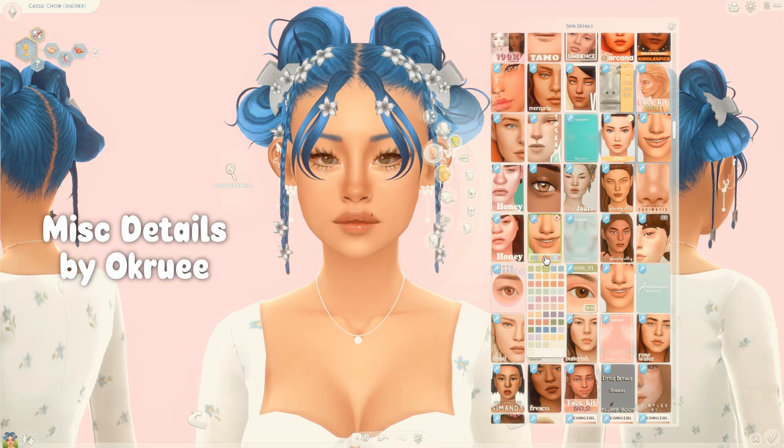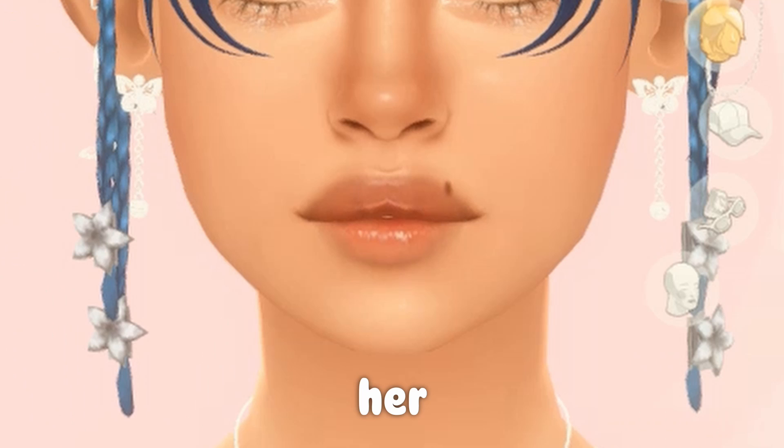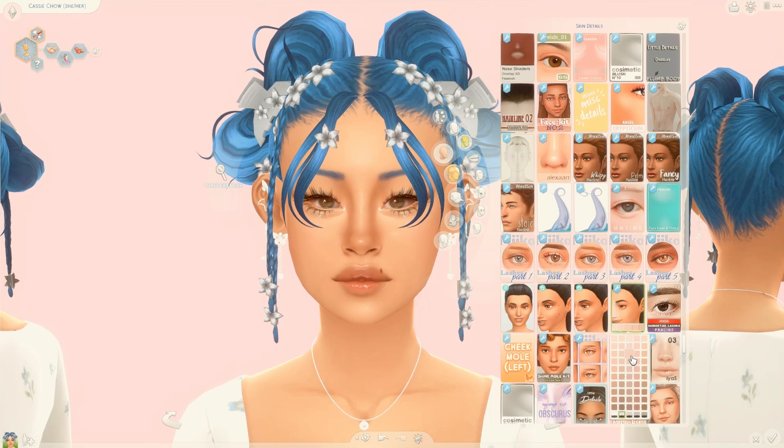Another face kit I've been really into is the one by Okru. I mainly use the darker upper lip because it looks so nice — her lips look so juicy. This face kit has mouth corners, highlights the cupid's bow area, and comes with three opacities, which I love because sometimes it can be too harsh. I appreciate when CC creators give us options.